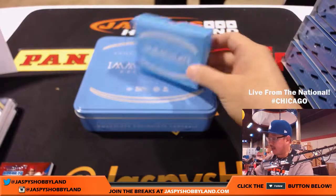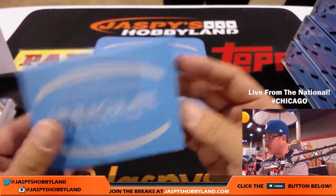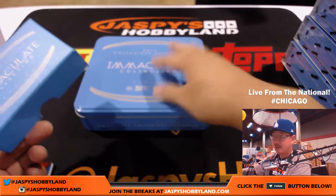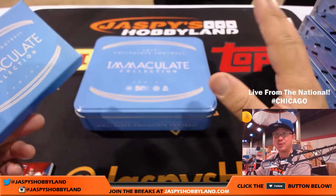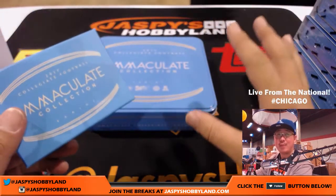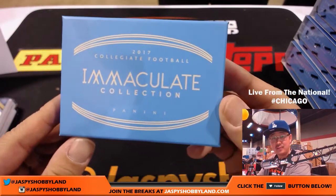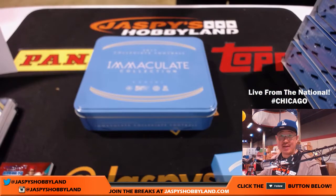That's a one-box break of 2017 Immaculate Collegiate Football. We have another one-box break in the store as a little appetizer. If you want a steak, if you want a lobster, we've got a five-box random number break in the store as well — two options right there, folks. This is Joe at the National in Chicago — we'll see you for the next one.